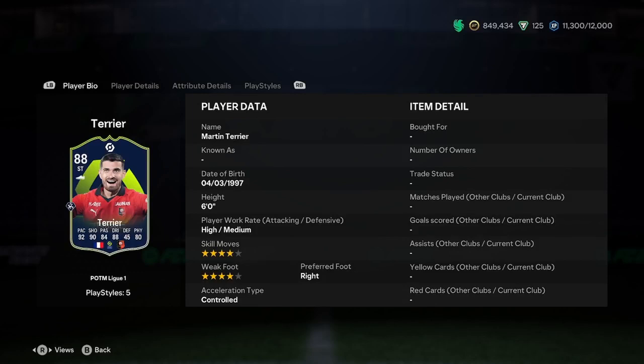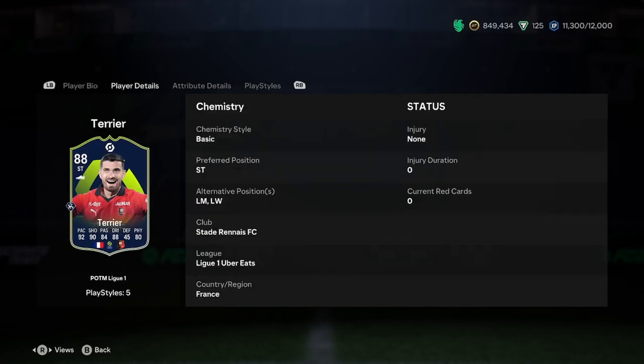He is six foot tall, which is actually quite ideal for a striker. High/medium work rates, four star, four star, right footed and controlled — a very good start. I don't mind that height, especially for a striker. Your front man wants to be big and beefy. He can play left mid or left wing, but I'd recommend against that because he is six foot and doesn't have the explosive acceleration type, so he's not going to be that winger preset before we've even looked at the stats.